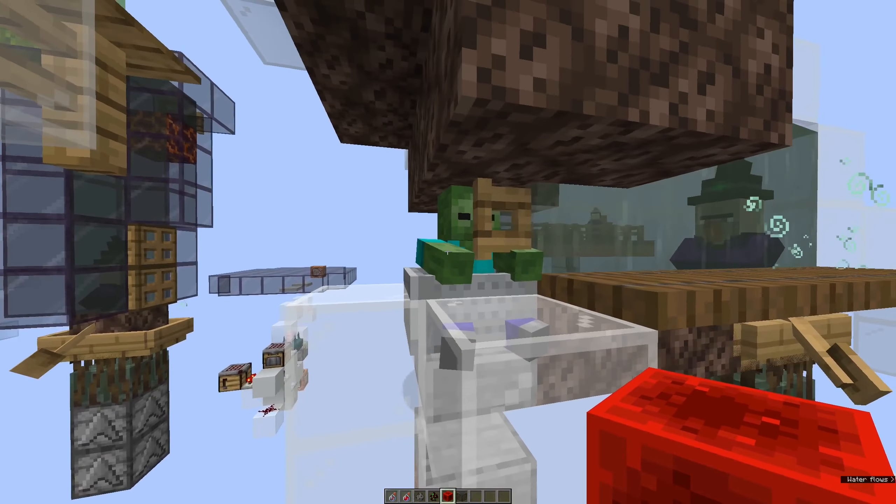We could also replace the ravager with a zombie. Since the zombie is not a raider, the witches will attack it normally — throwing harming potions and poison potions. In this case they're throwing harming potions because the zombie is at low health, but if we heal the zombie they will throw poison potions. And if we don't want poison but slowness potions, we would have to move the zombie more than eight blocks away from the witches, and then we would get slowness potions.